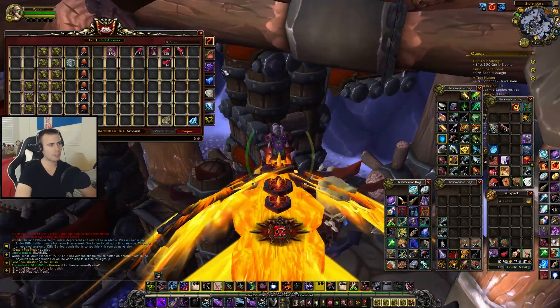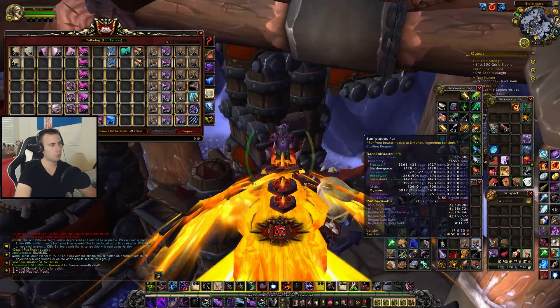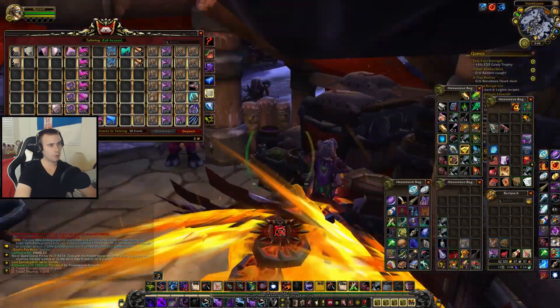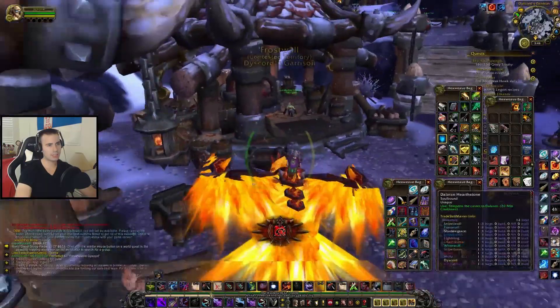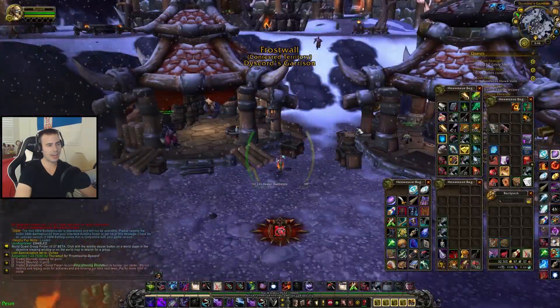As always, I'm recommending you guys get your own Guild Bank across all your toons in order to just drop in items that you don't need. That way, it saves you a lot of hassle. So let's get Enchanting and see how we go.